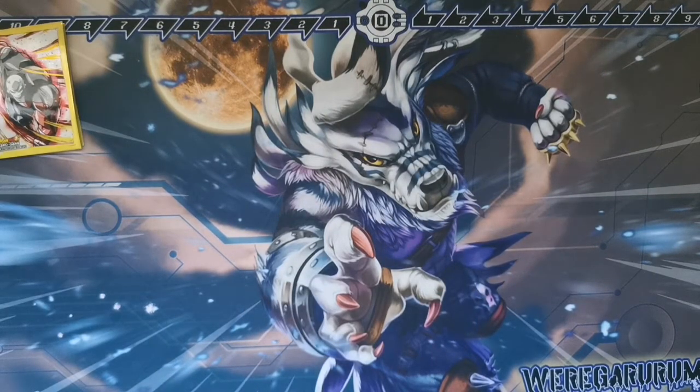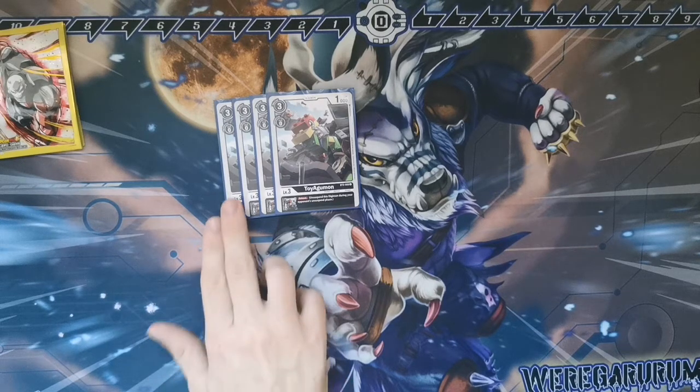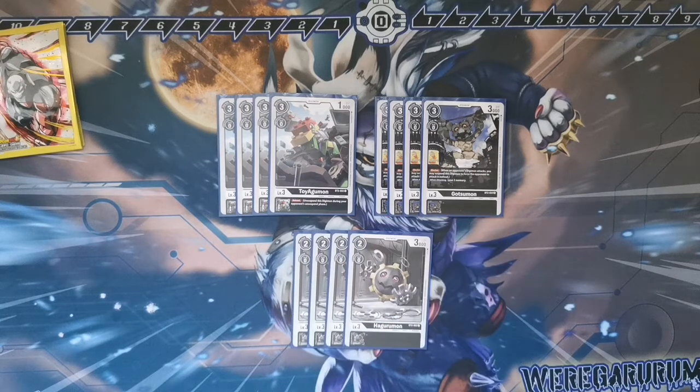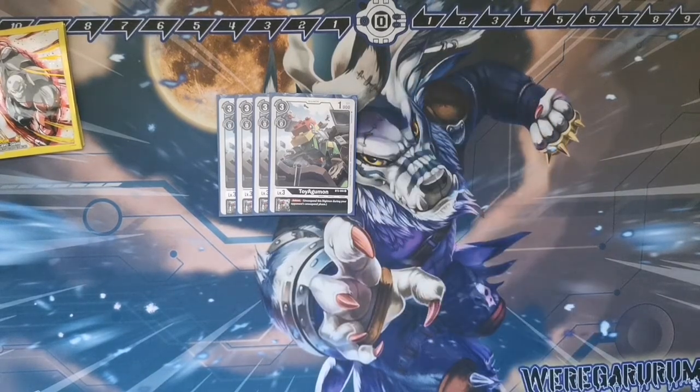Moving on to level 3s. I believe I run 12. Four Toy Agamon — do I need to explain? It's probably the best level 3 in black at this time. Obviously I know we only have a small couple at the moment, but just giving something Reboot and how relevant it is — except for purple. This card's the bane of my life with a purple deck because Trump's Sword is constantly alive. Moving on, we've got four Gatsummon because Rookie Blocker — yes, please. Gatsummon's just a lad. And then we've got the vanilla for Hogoramon. So we're running 12 there. We've got the Reboot, we've got the Blocker, and then we've got the cost curve. That is the level 3s.